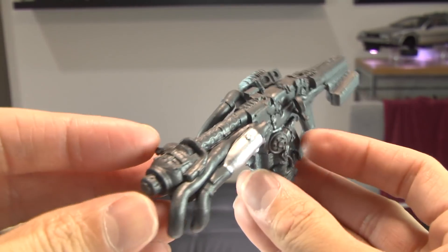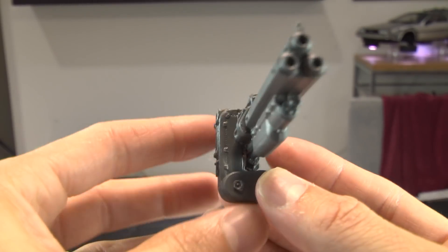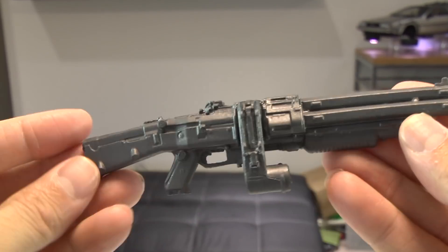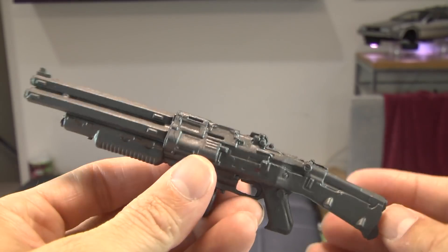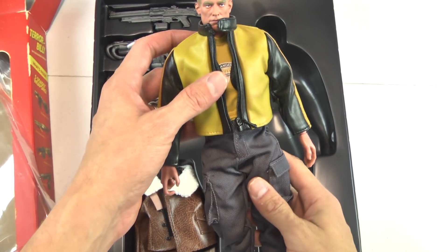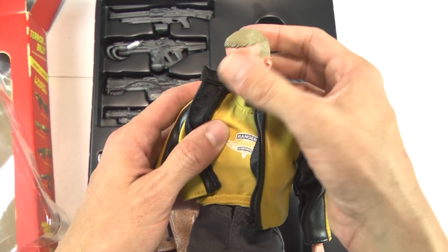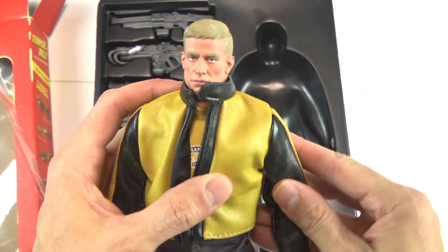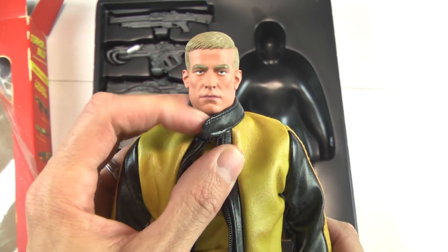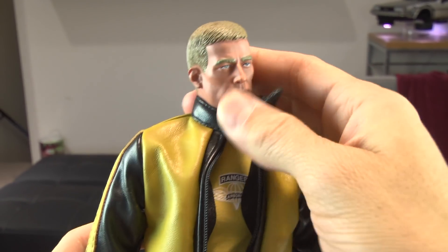The weapons — not bad, actually a lot more detail than what I was expecting. Very impressed by the weapons that Terror Billy comes with. I do like the pleather jacket that Terror Billy gets, it's really neat. My first impression holding Terror Billy is that it feels like a 1960s G.I. Joe, and that's what makes it cool. That's what makes it so unique and why I enjoy Terror Billy, or BJ.